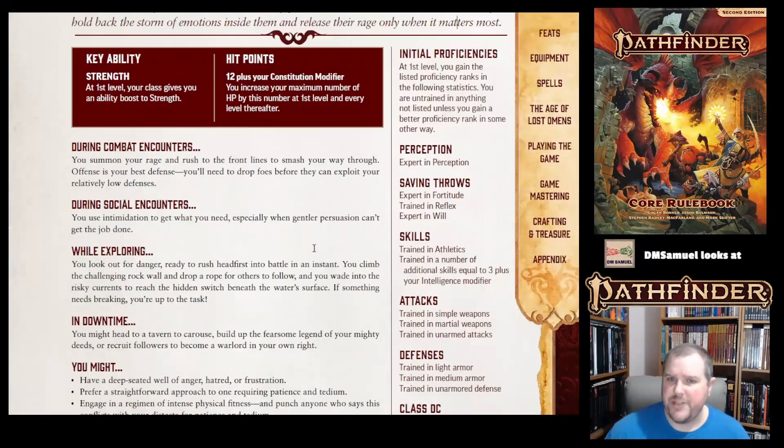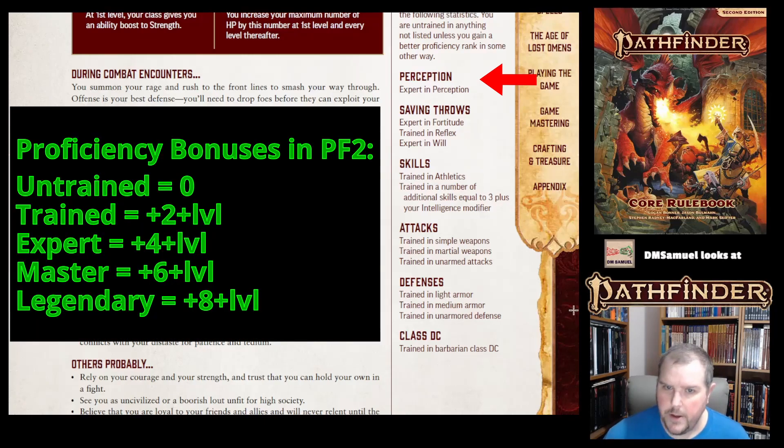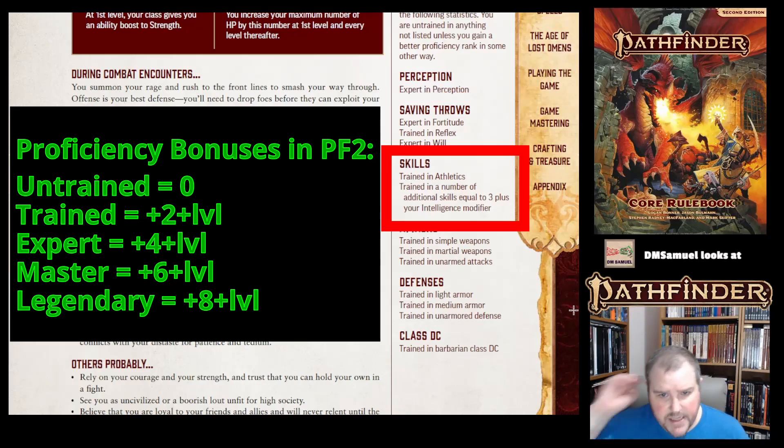What proficiencies do we get as a Barbarian? You are an expert in perception. For saving throws, you're an expert in fortitude and will, but only trained in reflex. You are trained in athletics, and you get a number of additional skills equal to three plus your intelligence modifier.